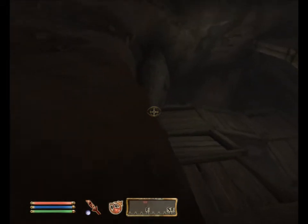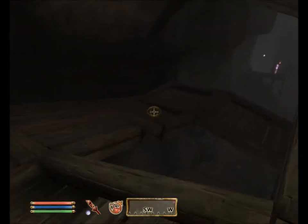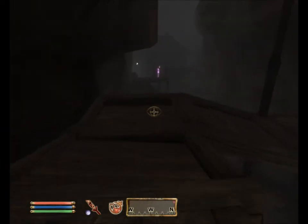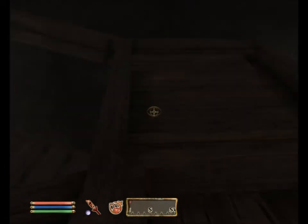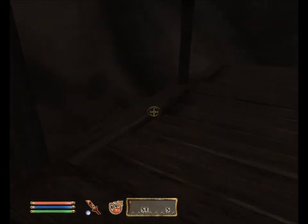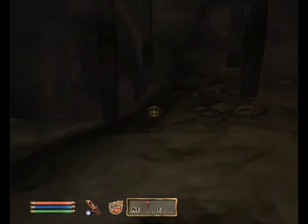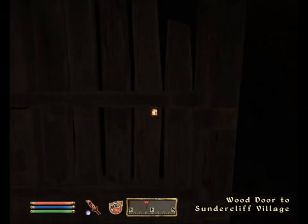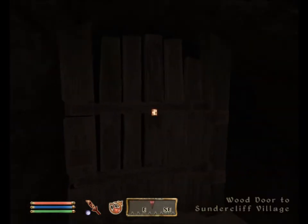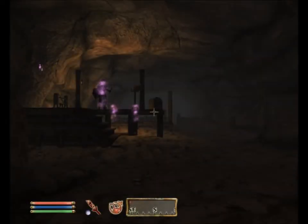So his forge master is over this way somewhere, possibly down this ramp. There's a guard over there — hopefully he won't spot me. Some strange lights over there — I bet that's where the enchantments are that I've got to get past. So his forge master — is this the forge master's place? The forge master must live in Sundercliff Village. I don't know if I want to go through this door because there might be guys right on the other side.